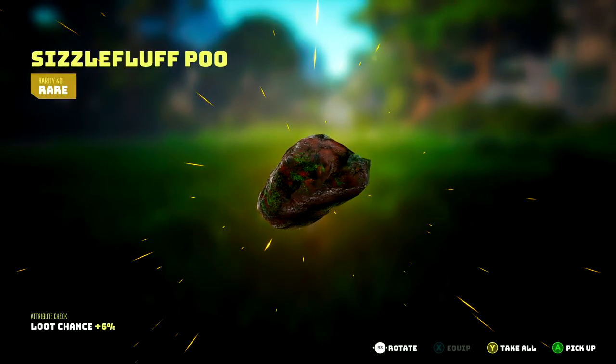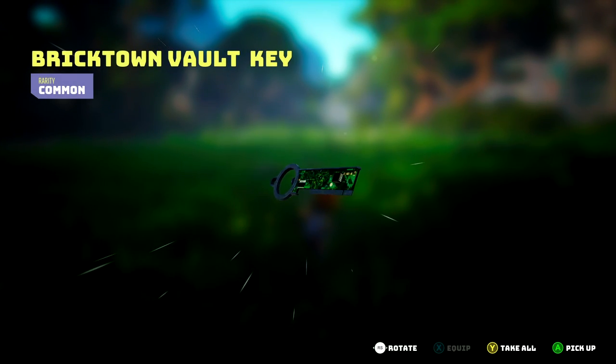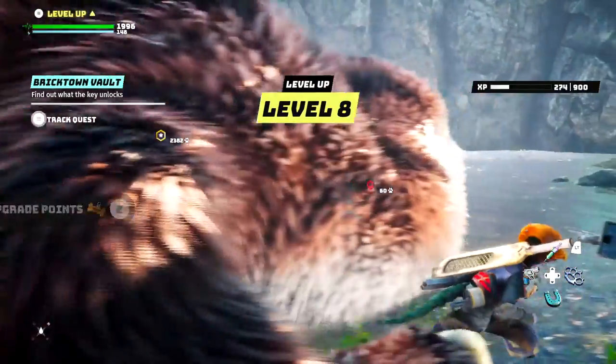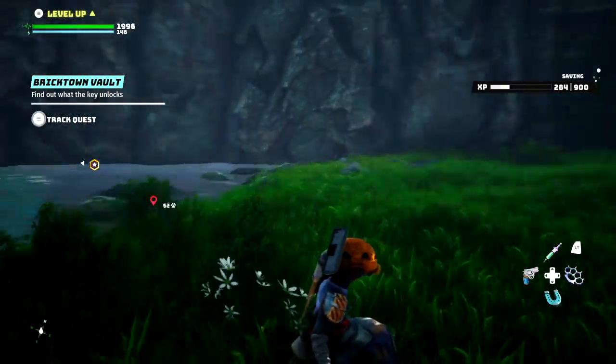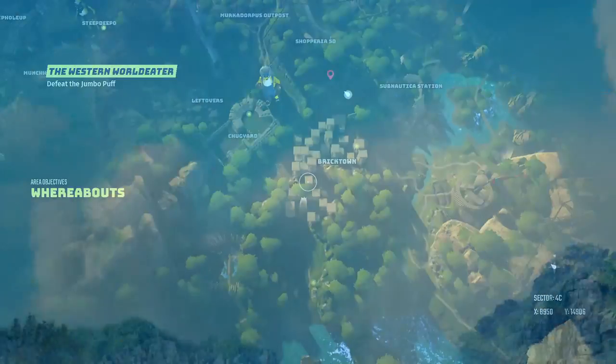Okay, what do we get? We got sizzle fluff poo — I don't know what we're gonna do with the poo — but we also got a Brooktown vault key and leveled up to level eight. We need to find out what the key unlocks. So many critters make their home in the forest.